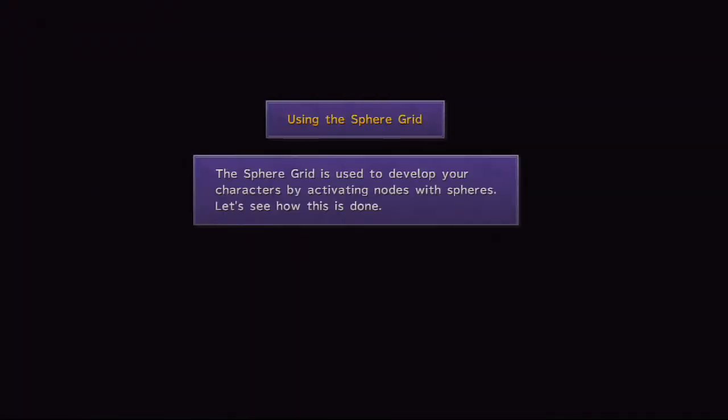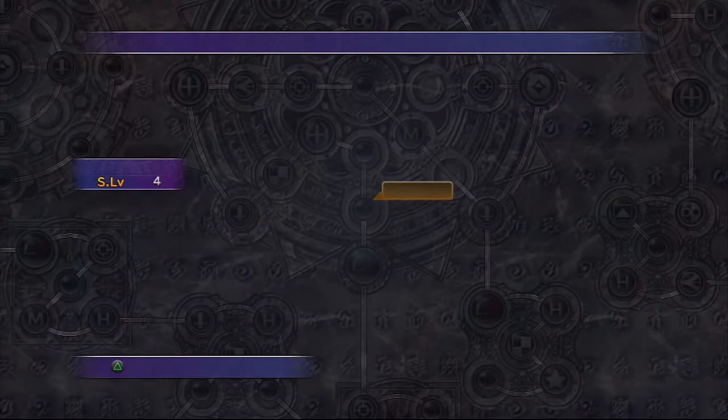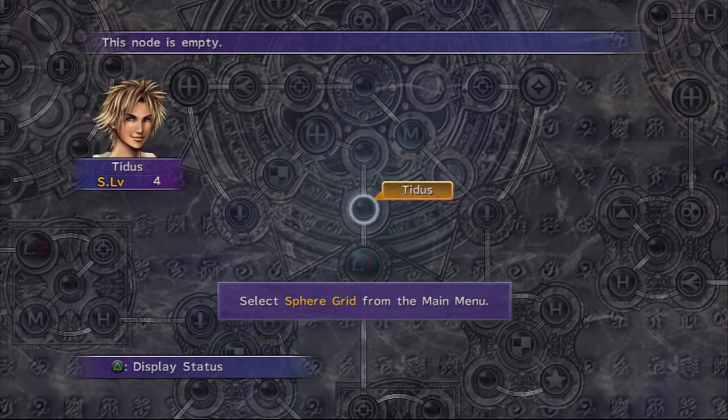Using the Sphere Grid: the Sphere Grid is used to develop your characters by activating nodes with spheres. Let's see how this is done. So we get to watch a tutorial and we're actually going to go through this together. You can skip past the video — I'll put an annotation of when this is over. But let's go.